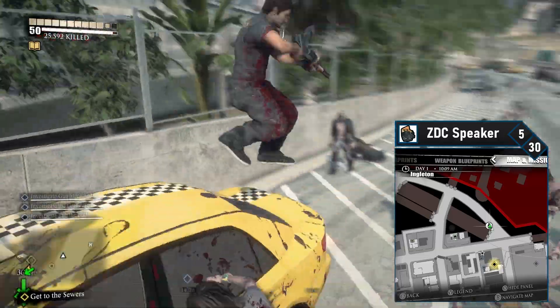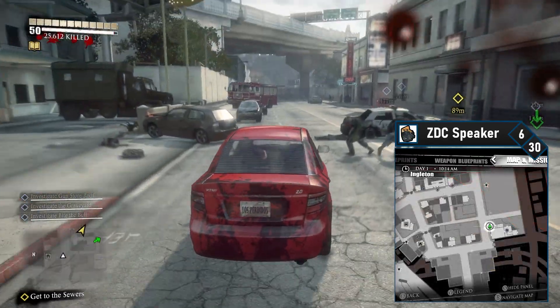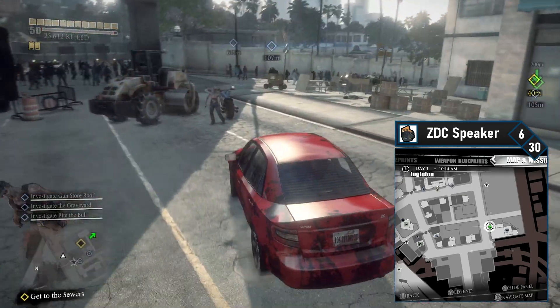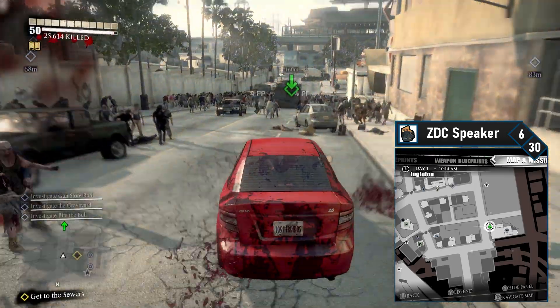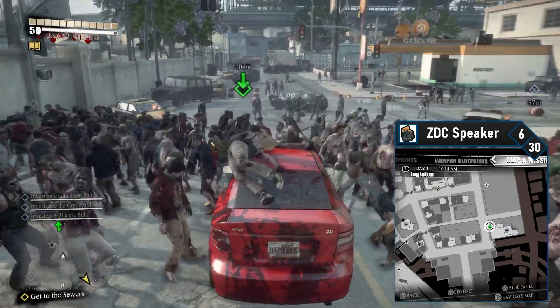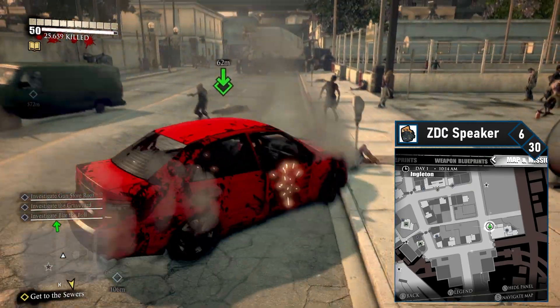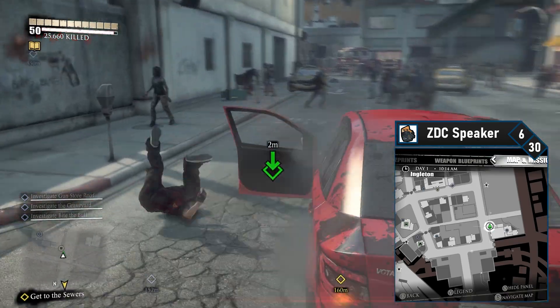We're almost done in Engleton. Get back in your car and head back towards the motel. ZDC speaker 6 is in the south-east corner of Engleton, next to the funeral home you go to in Chapter 2. Drive around the motel and then go down to the end of the street. Turn to your right and head to the end of this street to reach the funeral home. Blast the 6th ZDC speaker. That's 6 done and one fifth of the way there — also the last speaker in Engleton.